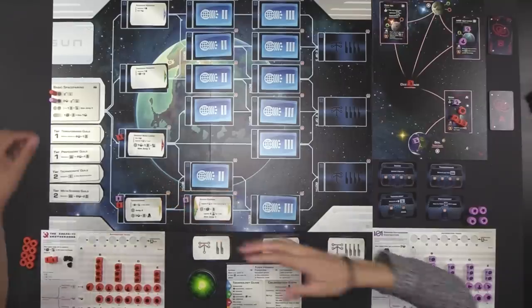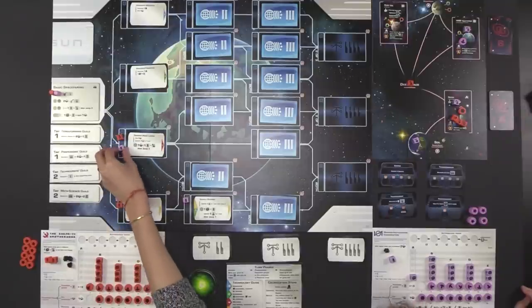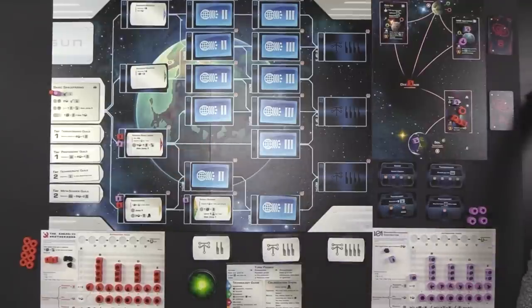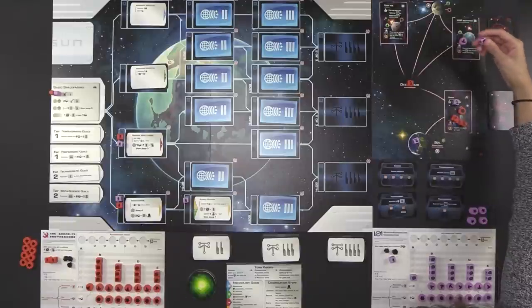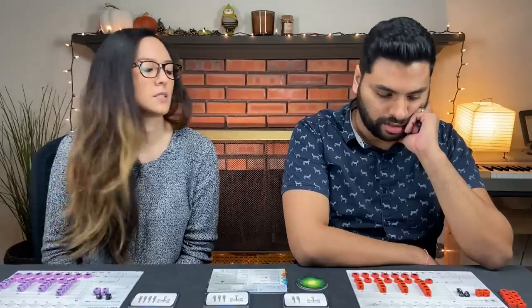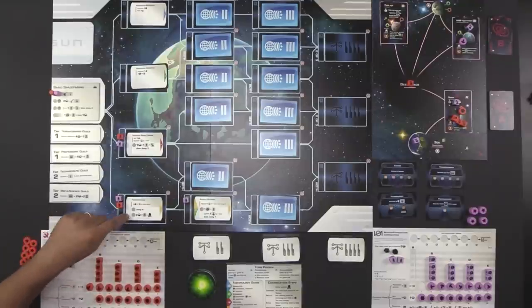Monique also researches a level one technology — narrow beam lasers — to stay head-to-head with Naveen. It gives her one ore immediately and lets her upgrade one ship by one level, turning the two into a three. She then produces population since it's her last supply cube. Naveen goes to the narrow beam laser action space, paying one ore to turn a population into a level two ship with a triple jump — moving three ships to Sirius. With military power five against the three required to colonize, he pays three ore and sacrifices a population to colonize.